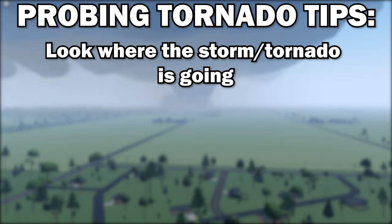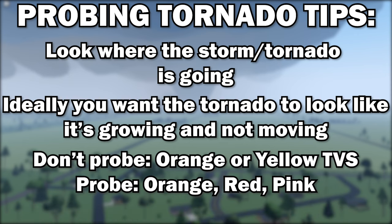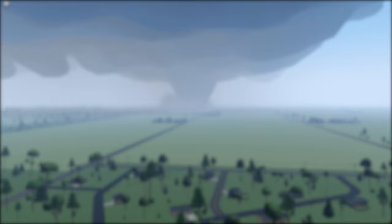Here are some tips for probing tornadoes correctly. Look at where the storm is going and where the tornado is going. If it's moving left or right, then it's going away from you. If it's not moving and it's getting bigger, it's coming for you. If the TVS on radar is orange, red, or pink, wait to probe it until it strengthens. This is because the higher the wind speeds, the more money you make. We'll get into what a TVS is later.